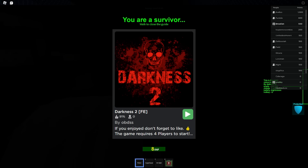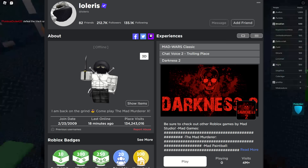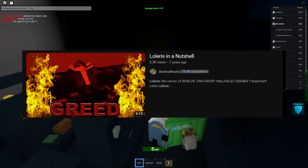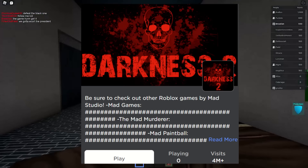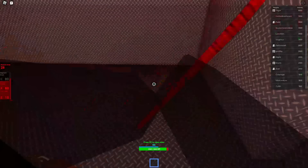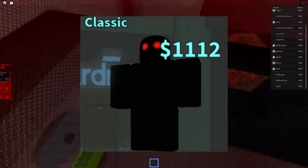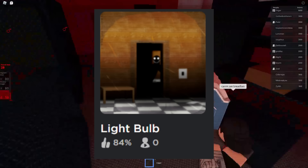Number three: Darkness 2 and The Stalker. Darkness 2 was made by Matt Studio, famously led by Lawlerus in the early to mid-2010s. He made such classics as The Mad Murderer, Mad Paintball, Mad Minigames, and Darkness — and Darkness 2. Darkness 1 and 2 are basically the same thing: another round-based horror game where you have to hunt an R6 black character known as the Beast. So yeah, there's a beast and you have to kill the beast.